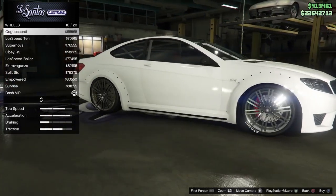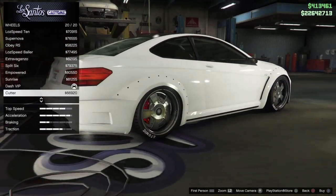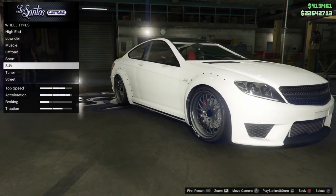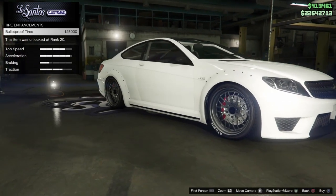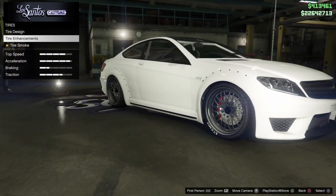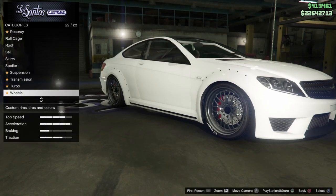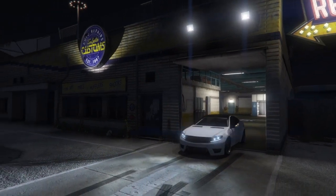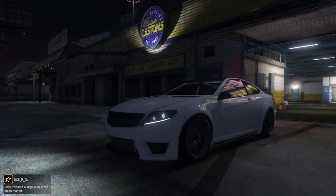I can't really verify the SUV rim claim, but it seems to hold up when testing between different cars. What I've been told is that SUV rims are the way to go for a drift build, so I go with the Dash VIPs — the specific one doesn't matter. Then you want no bulletproof tires, and that's pretty much the build. Sort out the rest of the cosmetics and you're done.